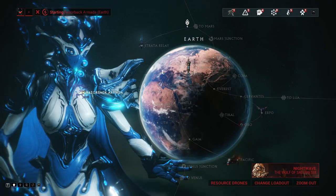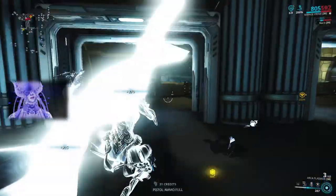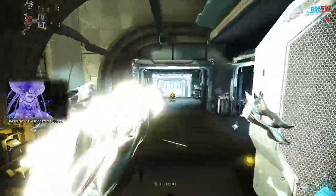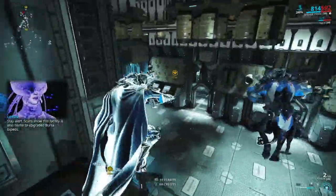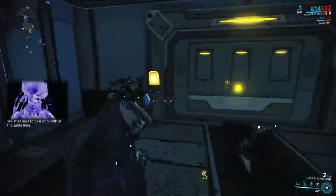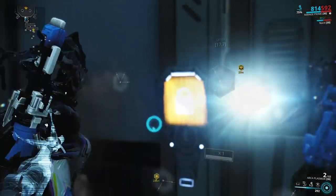You will be transported into the Razorback Carrier, so be sure to have very good gear with you because you will be killing a lot of Bursas. When you get in, you will see a lot of Eximus troops and very powerful enemies, but go right past them and towards the objective. When you are at the entrance, access the console and use the Razorback Cipher that is under the puzzle.